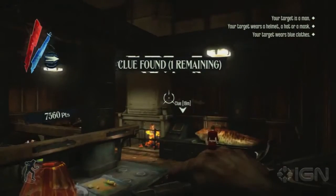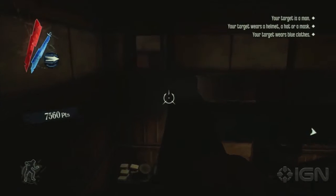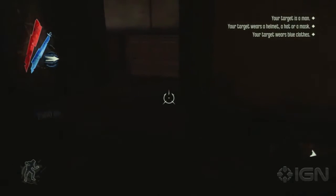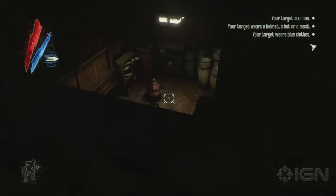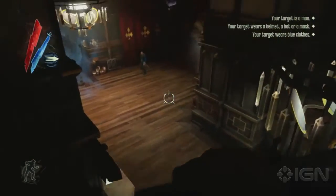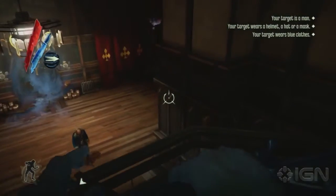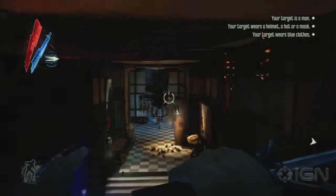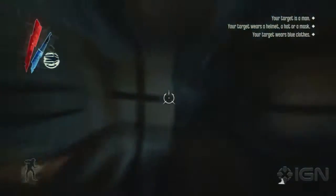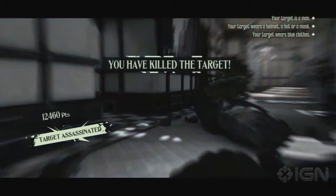And our target wears blue clothes. There aren't many party guests wearing blue clothes, so I'm gonna assume it's a guard. We're gonna make our way over to the guard and kill him. We've already got 7,560 points just from picking up clues alone. So if you get three clues, you'll still get the big bonus for not really knowing who your target is — the Lucky Guess bonus. Just make sure you don't get spotted, and that even includes if someone starts to notice you just a little bit with one or two lightning bolts flashing above their head. There's a guy wearing a helmet in blue clothes, and he's a man. Bam — we killed the target.